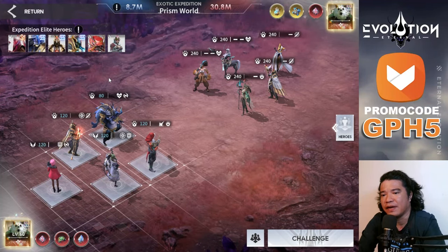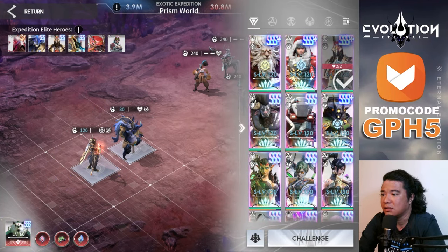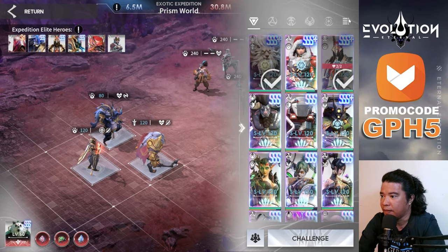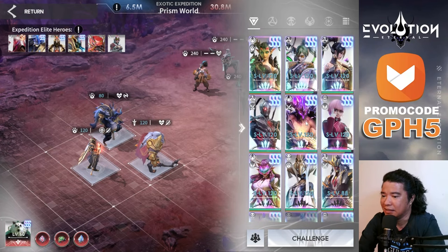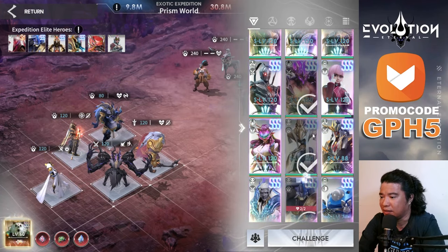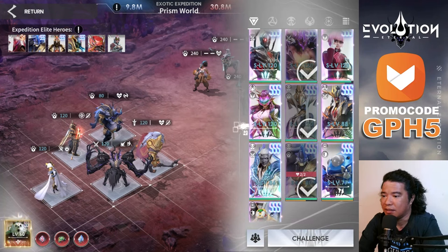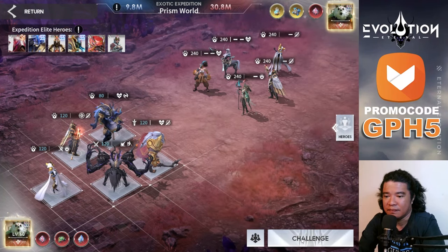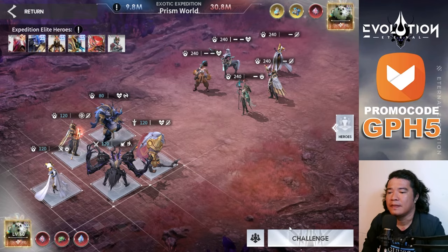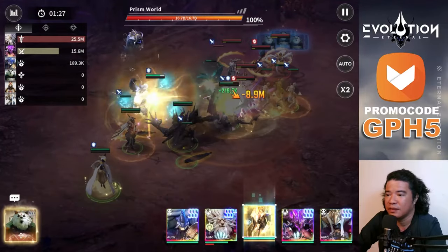We need to sacrifice our units here. Anpu and Joshidi are expedition elite heroes with some lives remaining. We'll use our useless heroes first - Samael, Amat - to lower the boss HP before deploying the main team. Let's challenge this.